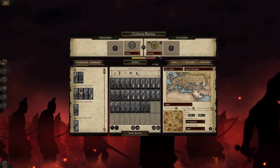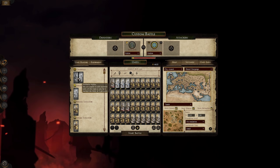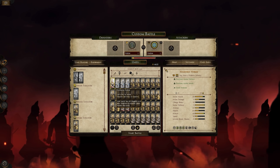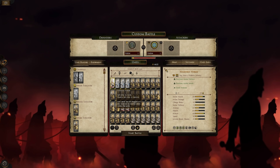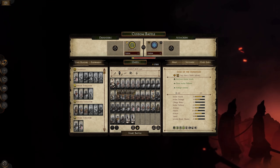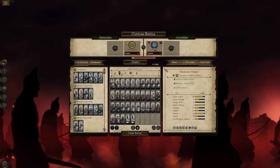I believe if we go over to the Lindum faction, we do also have a new Noldren Noble unit here, which I believe is a Pole-Arm unit and it's really strong - 60 melee attack, 72 melee defense. Even the Dwarfs don't have quite that. Yeah, the melee defense on the Dwarfs is 40. So that Elven unit is ridiculous.